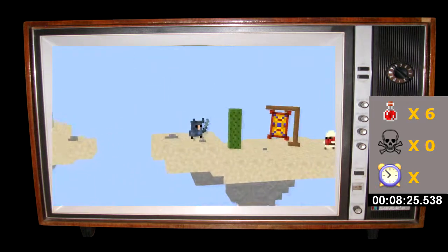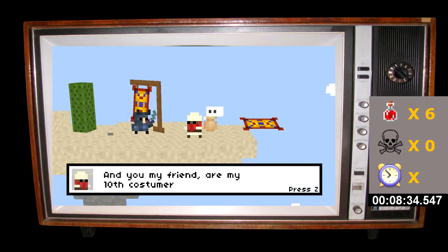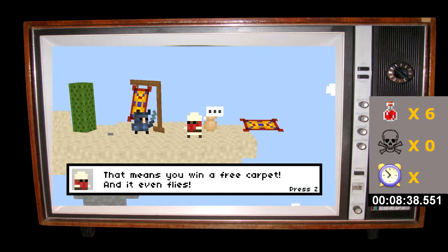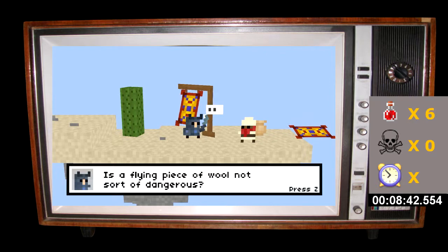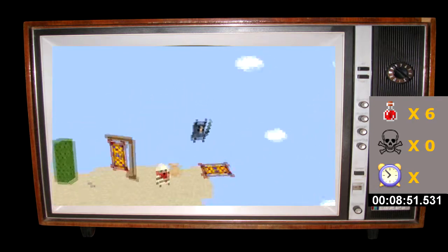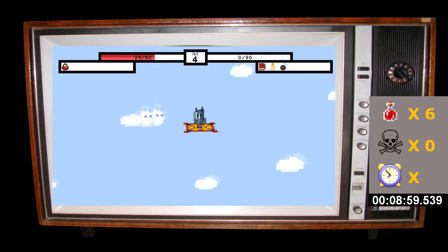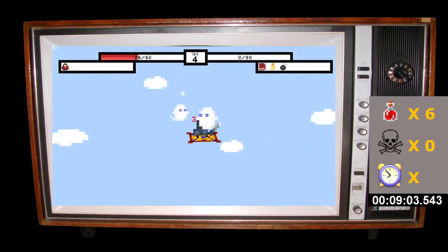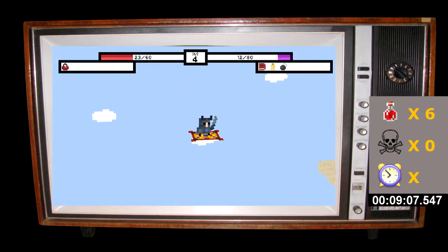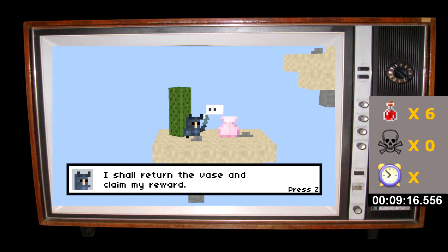Hello! 'Did you see someone with a vase pass by?' 'Ah yes, not too long ago — he bought one of my carpets. And you, my friend, are my tenth customer! That means you win a free carpet — and it even flies! Just jump on.' Is a flying piece of wool not sort of dangerous? 'Do not fear, just keep all arms and legs inside — you should probably be fine.' Very reassuring! Cloud enemies! Finally the princess's vase — my quest is over! I shall return the vase and claim my reward. The princess will love me five-ever — that means she loves me more than four-ever!